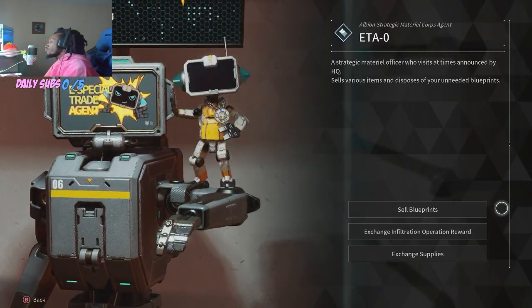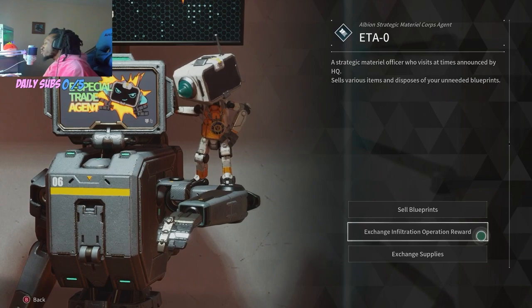So you can sell blueprints, exchange infiltration operation rewards, or exchange supplies.